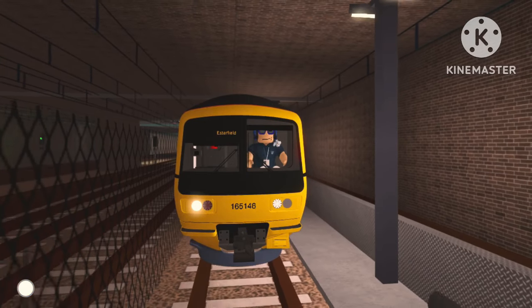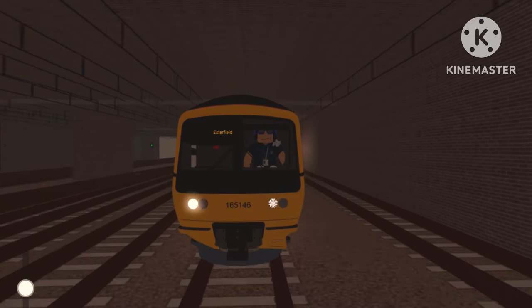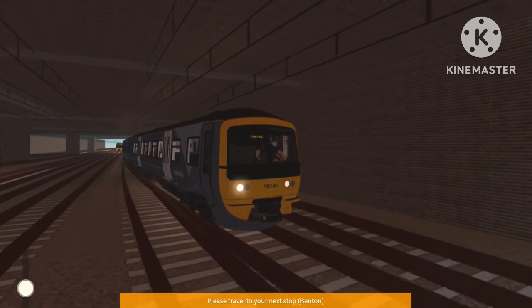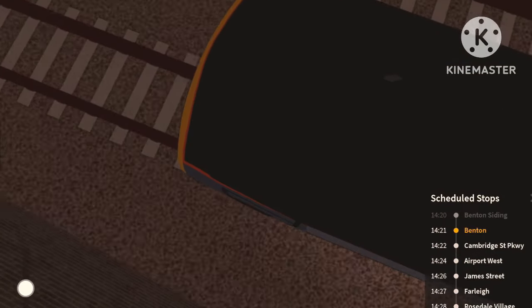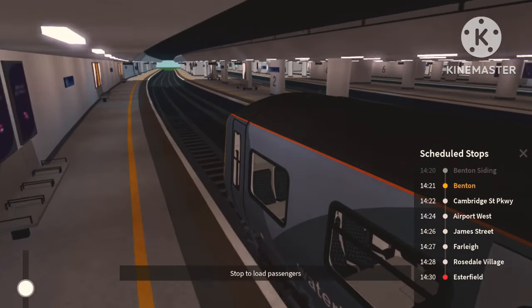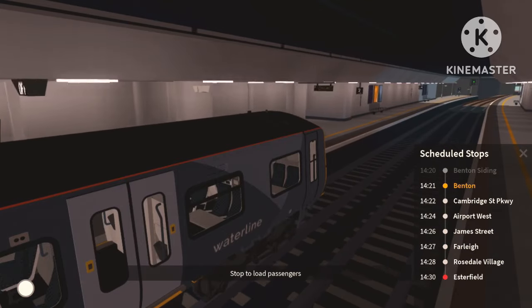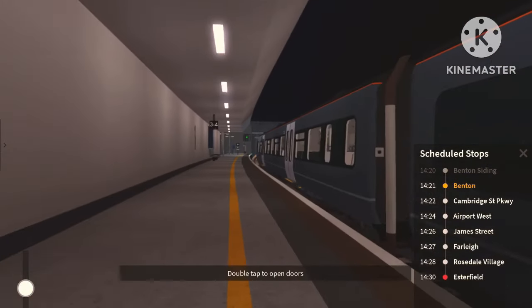This train is looking really nice already. I just noticed how small it might be looking because my character is quite big. Oh, another 165 over there just coming out of Benton. We'll get to have a look around the train and its features once we get into our driving duty. We're going to be stopping at Benton, Cambridge Street Parkway, Airport West, James Street, Farley, then Rosedale Village, and then we arrive at Esterfield — a nice 10-minute run to check out this new Class 165 and 166. We're driving the double variant of the 165 as it's longer than the other trains.